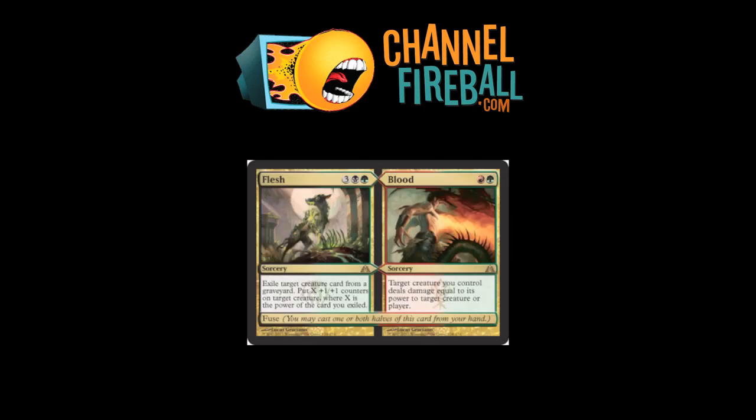Flesh and Blood. The first half: exile a target creature card from a graveyard and put X +1/+1 counters on a target creature where X is the power of the exiled creature. It's a kind of 'remove a guy from the bin and pump a card' for way too much mana — not a good effect. Blood, on the other hand, is two mana: target creature you control deals damage equal to its power to target creature or player. Just one half of a fight that also hits players, for two mana. It's a sorcery, but this part is good. Seven mana combined is not unheard of. You'll play it for the Blood, and if you have a black splash and reach that much mana, you'll really get to use it. Blood's good enough.